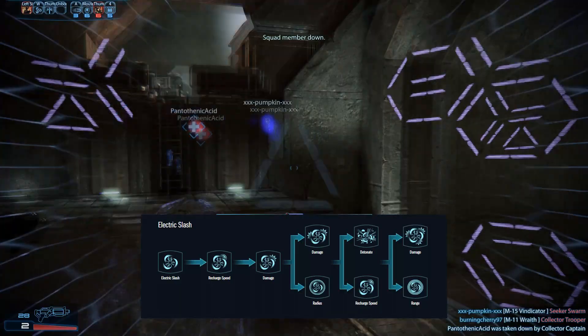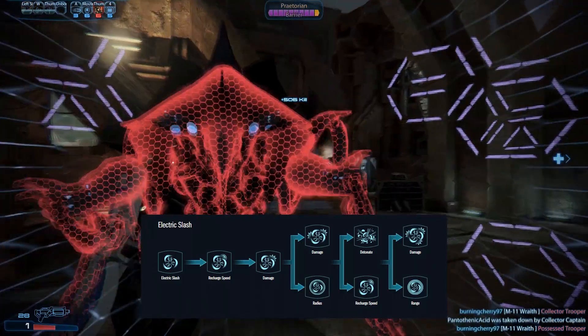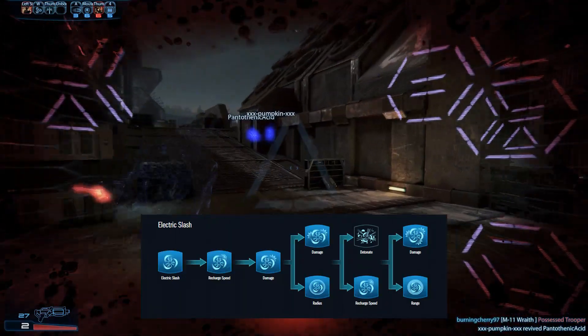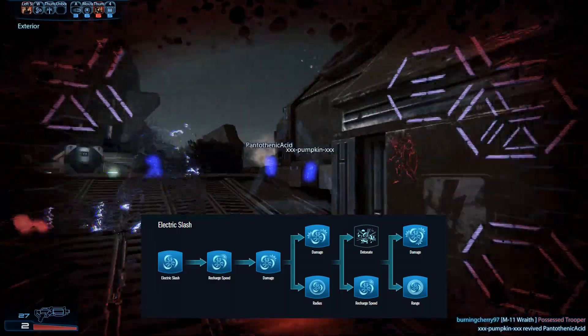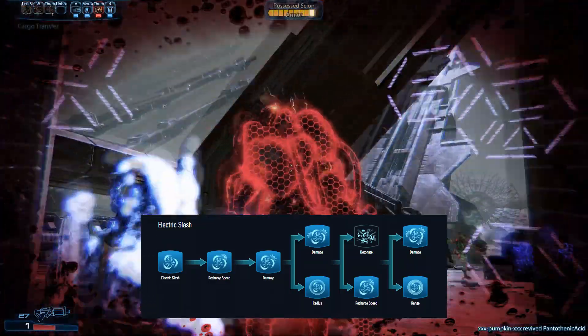Activating Electric Slash starts a long animation and causes very major screen shake to teammates close to the player. This power can hit up to three targets. It's difficult to construct a case in which the player should take more than three ranks in Electric Slash for a general purpose build.